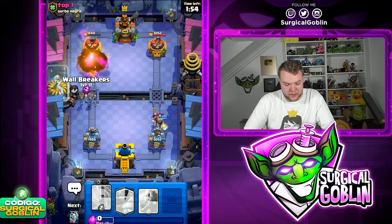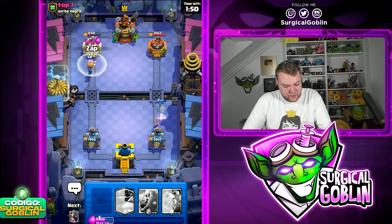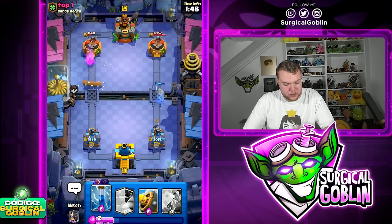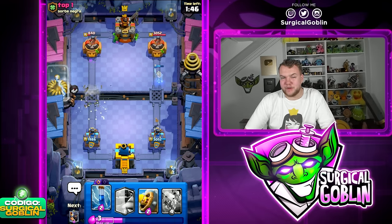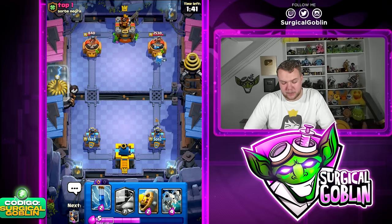The Miner is tanking those Skeleton Dragons. He goes Wallbreakers last second — I'll go Wallbreakers as well. Not sure if he has enough Elixir for the Log — looks like he does go with Log last second. I think I should have Zapped — if I had Zapped the left side I would have been able to get the connection.